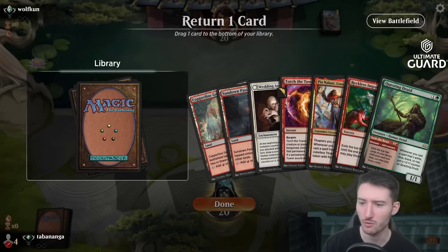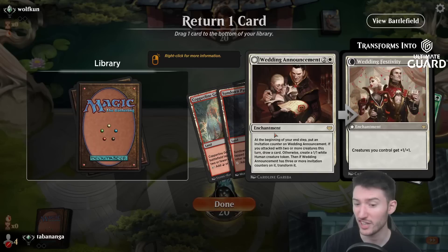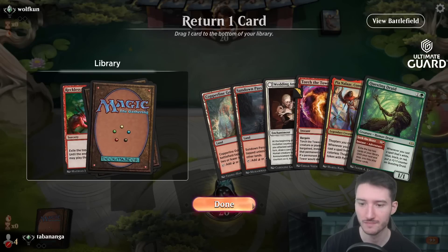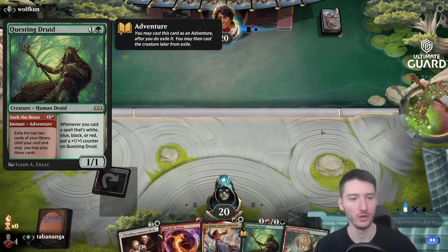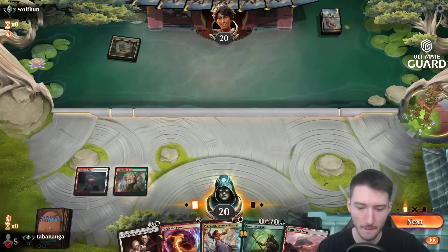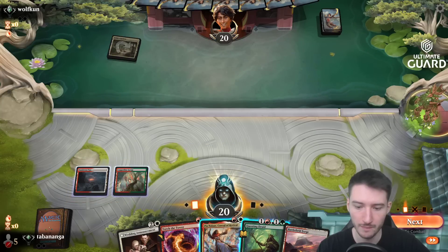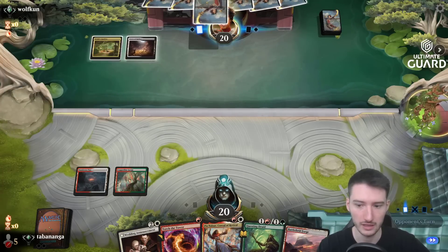I kind of don't want to put away the removal — I think it's just a good card. Then I go end of turn with Questing Druid. Likely play Pia next, play a land or something like that. I could also play Pia now with Jetmeer's Garden and play Wedding next turn. Could also hardcast Questing Druid — sometimes you want to do that. If you really want to put on a clock, hardcasting Questing Druid makes sense.